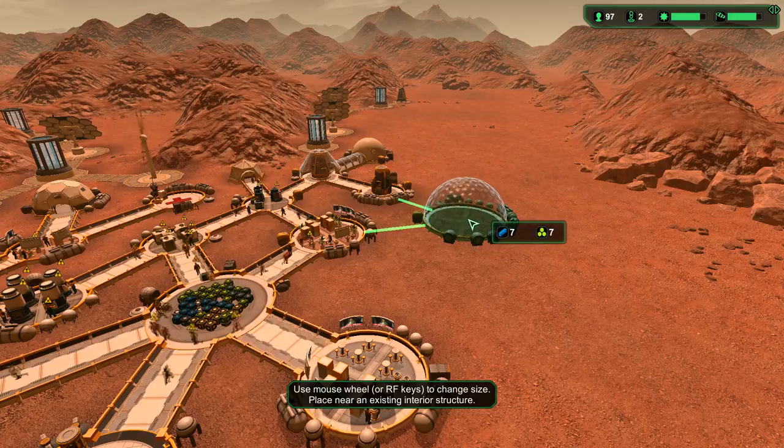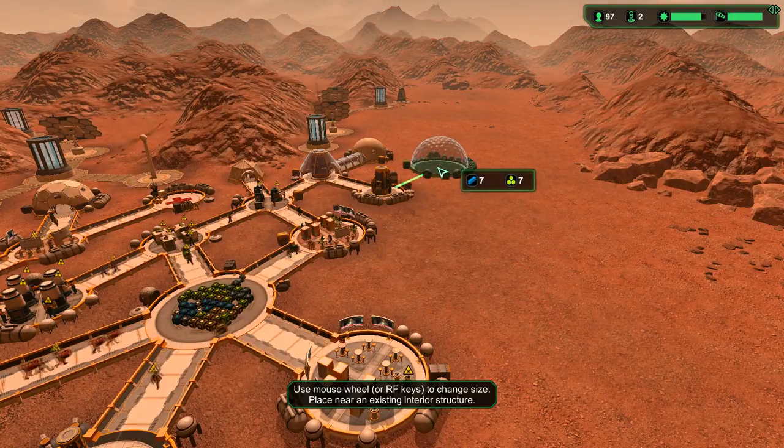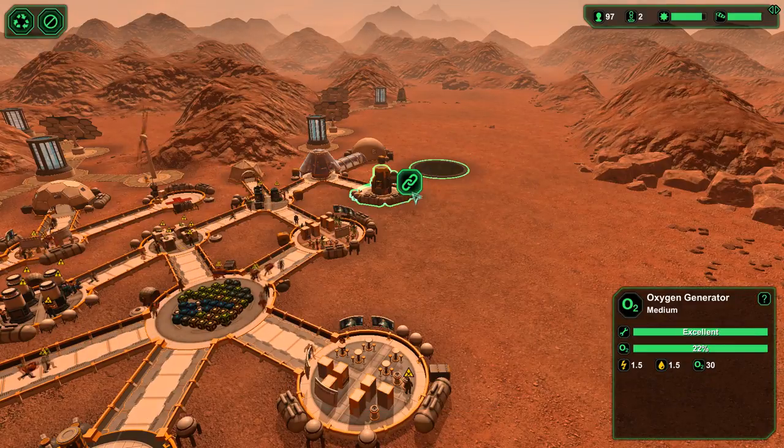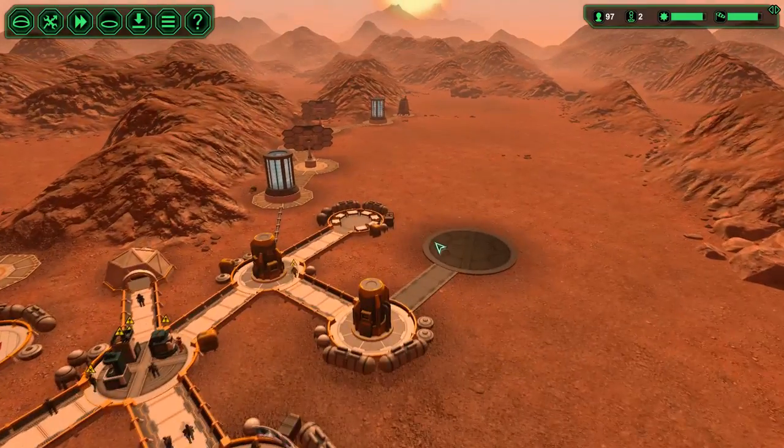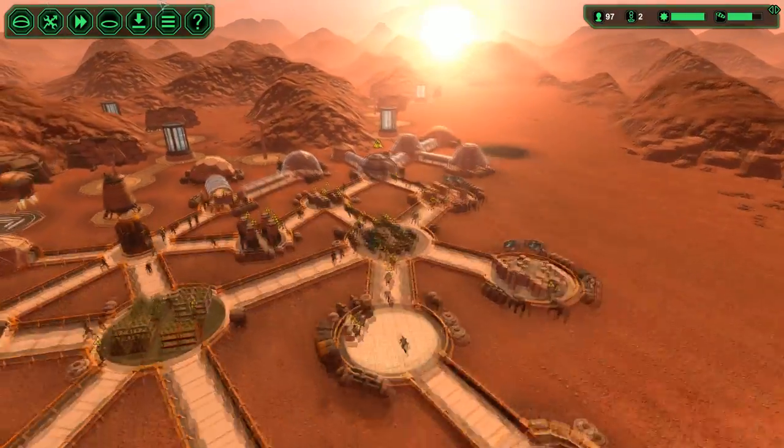I need some interconnected domes and things along here as well to actually allow better passage. So I guess I need one — tell you what, let's just build that there. That's a very large dome; it requires eight of both materials. I've got that.